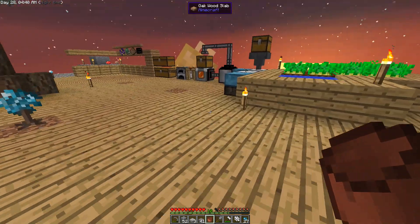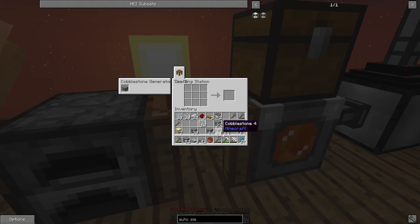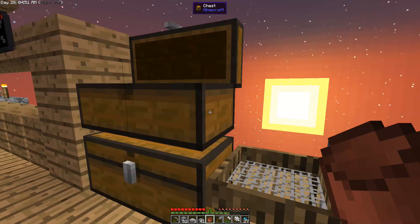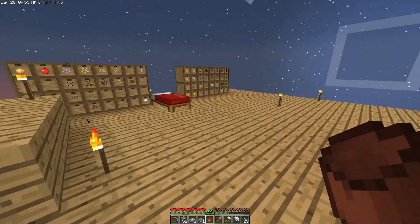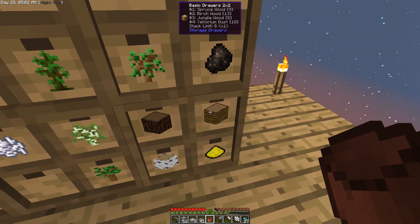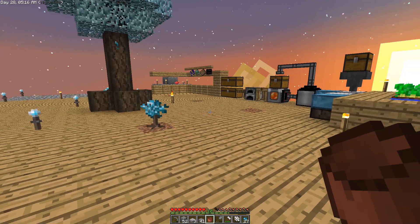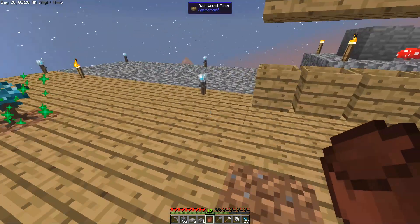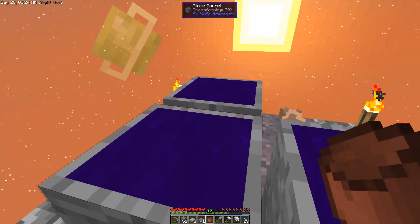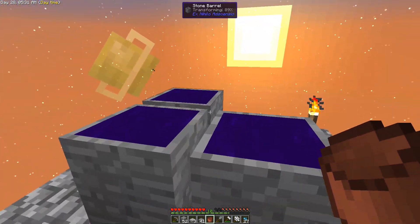Let's check the drawer controller recipe — we need two comparators. How much redstone do we have? We have nine — that's enough. We need six pieces of redstone for six redstone torches. We'll make some sticks out of jungle wood, then six redstone torches like so. We're going to need those to make the comparators. When we get that drawer controller we're going to be set!